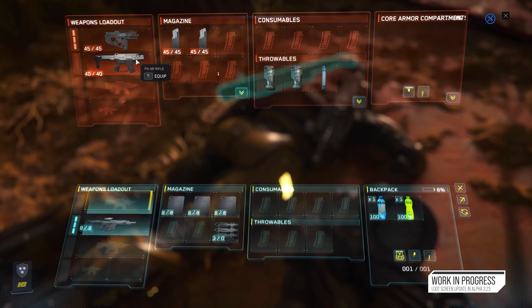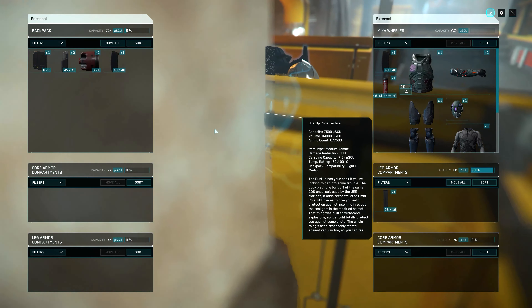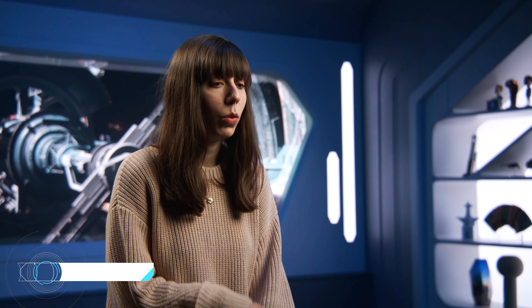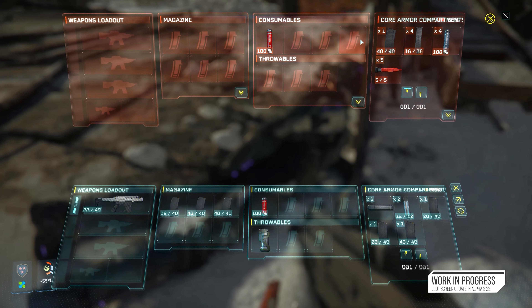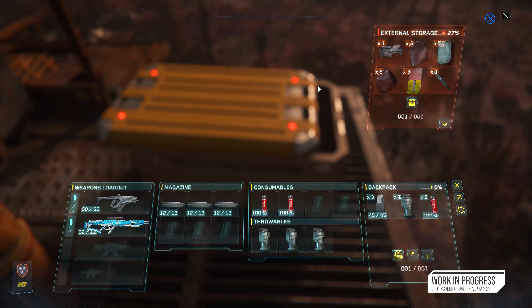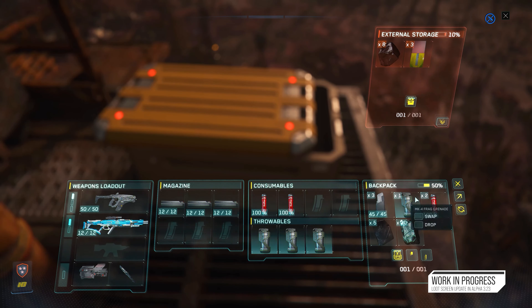The loot screen builds on a lot of work done on the personal inventory over the past few years. It's a new UI giving the player the ability to just pick up stuff on the go. The existing personal inventory can be a bit cumbersome when trying to pick up ammo in a firefight, so the new loot screen aims to address those issues. When the player goes over to a body or a box, they can quickly press F to bring up the new loot screen — a simplified version of the player's loadout and the entity they're looting. You can easily swap between both and equip things by just clicking or clicking and dragging.